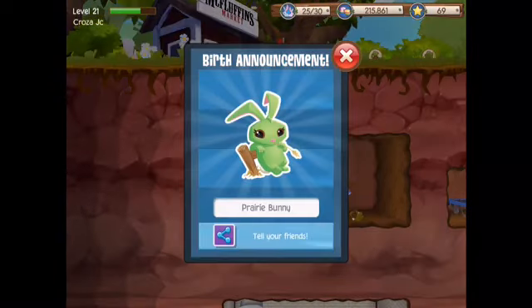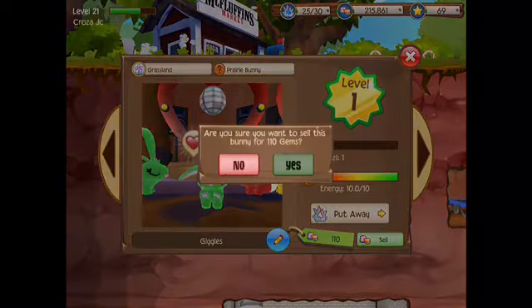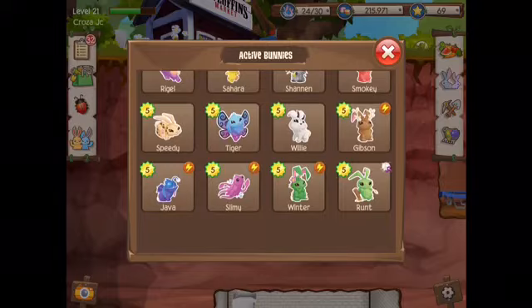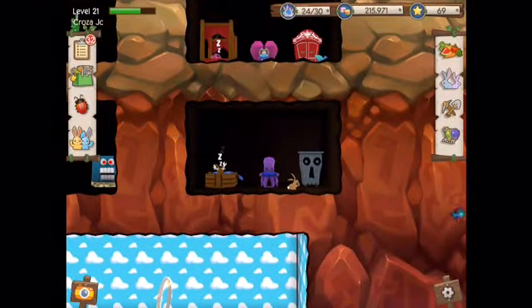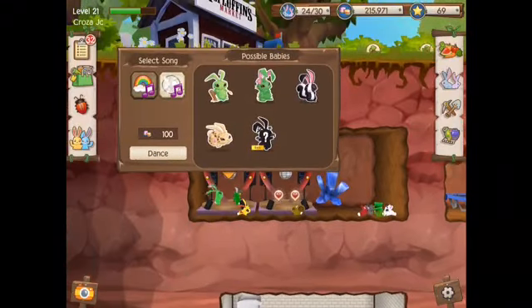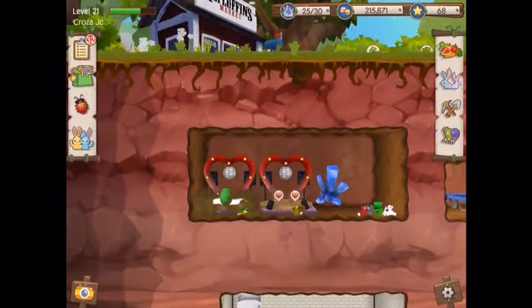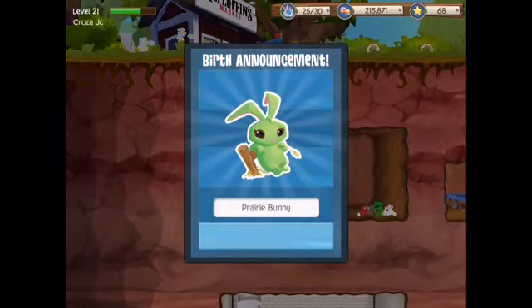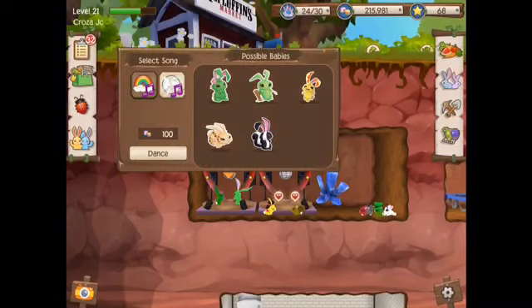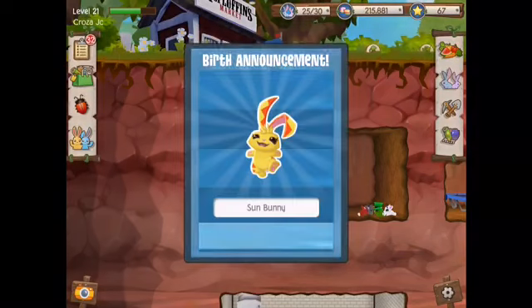The next pair could be the parade bunny with the cactus bunny — I'm pretty sure his name is Winter. There's the wildflower option — didn't get it. This is what I do, I just keep trying. You always do the pair backwards as well, because they do give you other options. Look, it gave a different option there — okay, didn't get it.